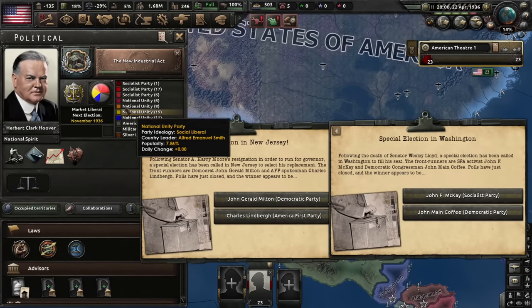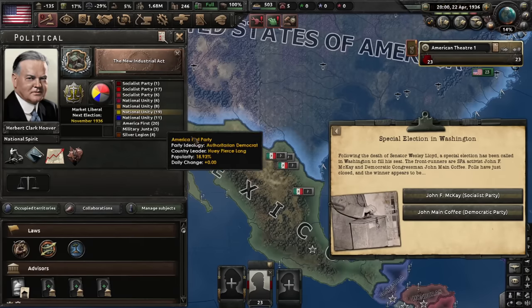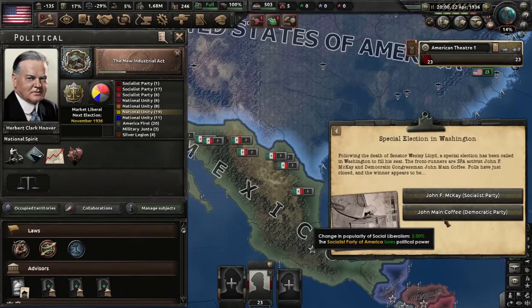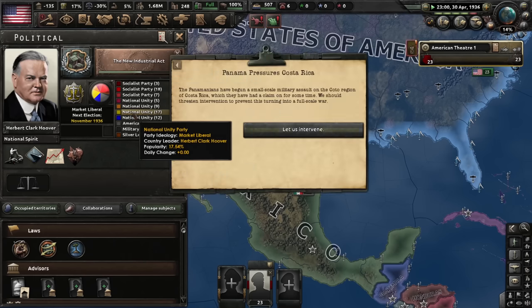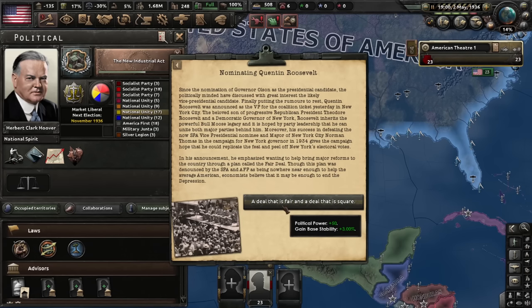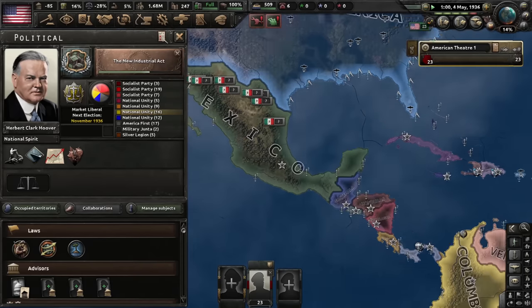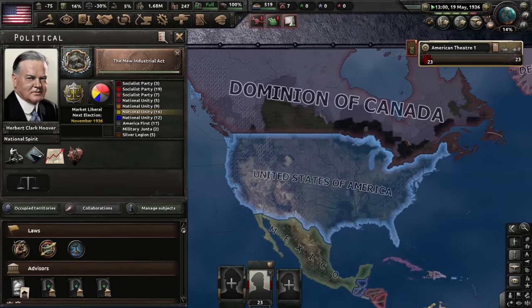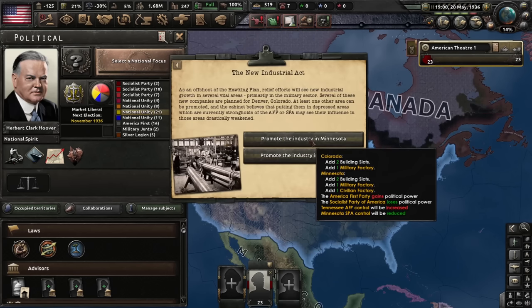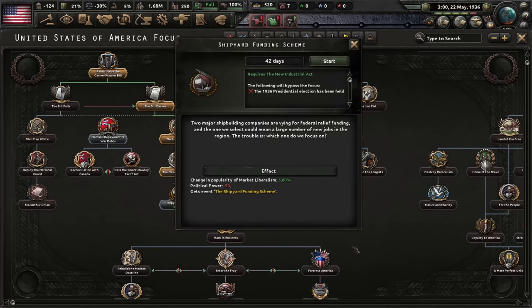I'm going to try to align myself with the Socialists against America First in this attempt. Democratic Party — aren't we the Democratic Party? Nominating Quentin Roosevelt gives us extra political power, and some riots. Panama, Costa Rica — I kind of feel railroaded. I can't get any political power unless I get it from events. New Industrial Act — let's have the Socialist Party of America gain some political power. Shipyard funding, and we're sitting at 85% consumer goods factories.